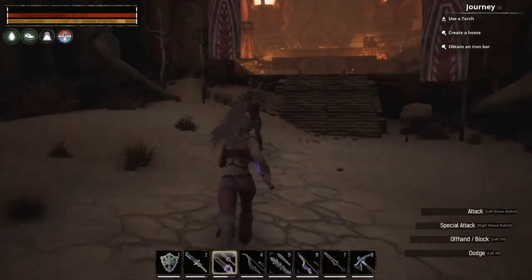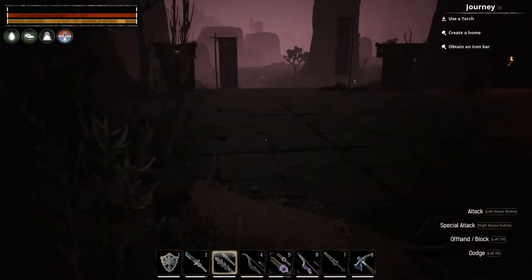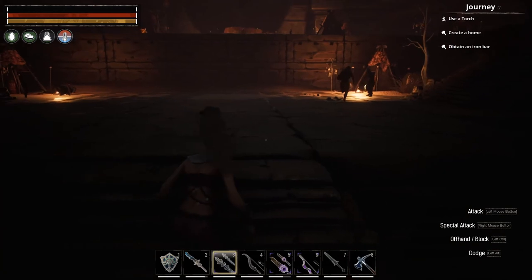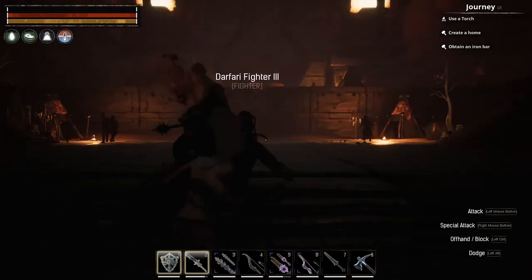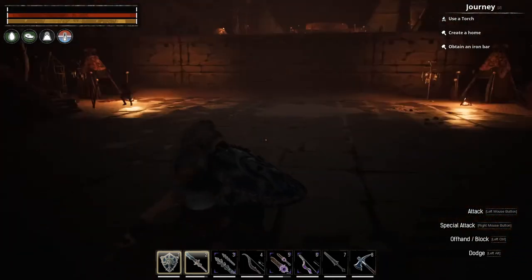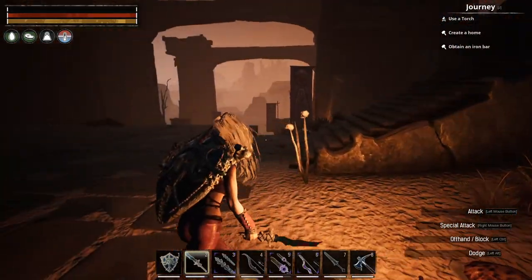Next up is the Summoning Place, which is in the central desert. There are quite a few things you'll need to fight through to get inside. Once you enter, go straight up the first set of stairs until you reach an area where you have to make a choice — left or right. It does get darker and those drums beat the entire time you're in the Summoning Place. When you reach that choice, take the stairs to the left.